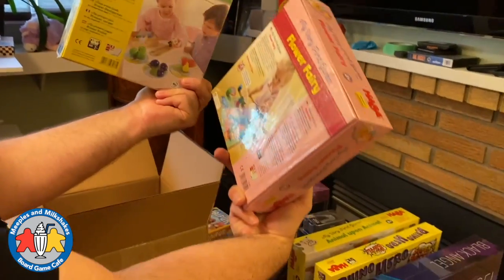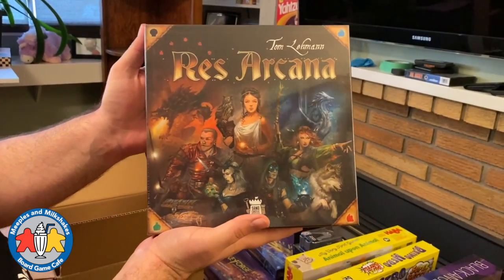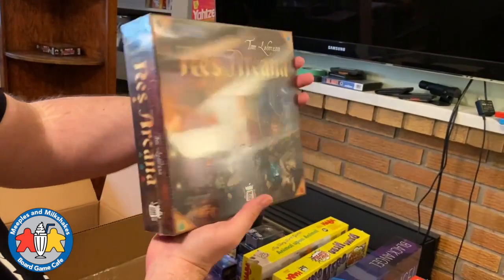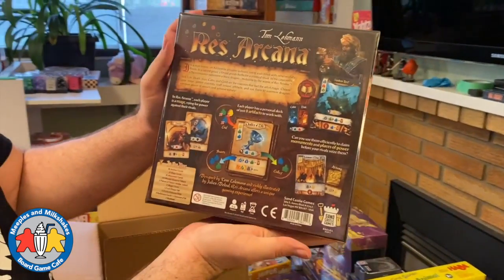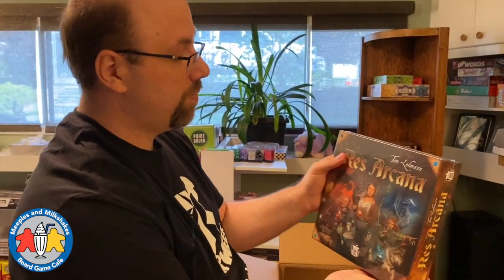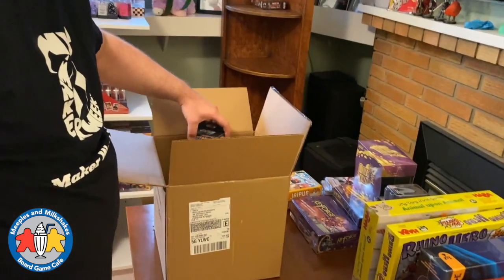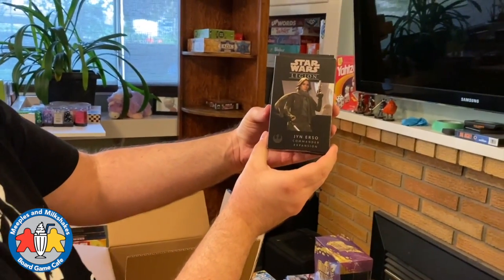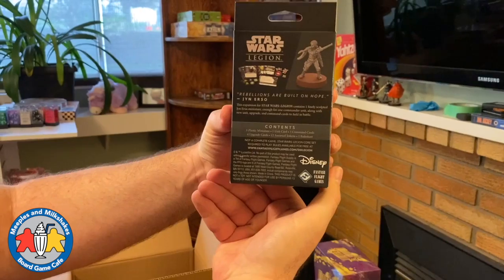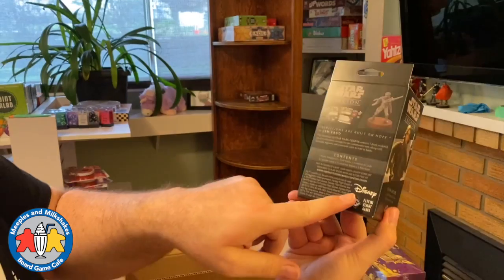Some colorful pieces there, safe for little kids. This game is growing in popularity and esteem. Res Arcana, designed by Tom Lehmann, is a card game typically played with two players but supports up to four. I've played it at two and three players — it's not very hard to learn, a lot of fun, with pretty deep strategy, and the art is great too. One more Star Wars Legion — Jyn Erso commander expansion — a mini, some cards, and a token.